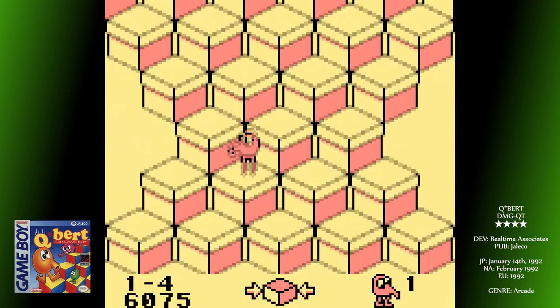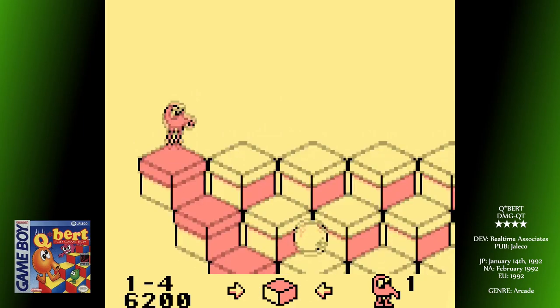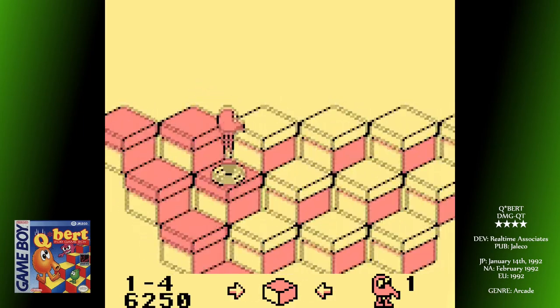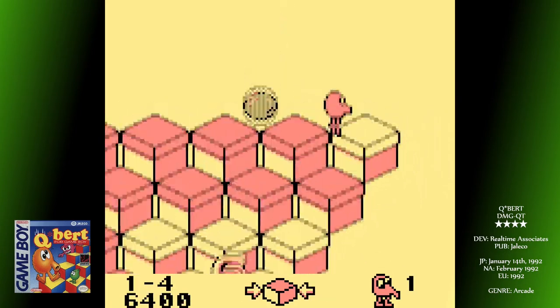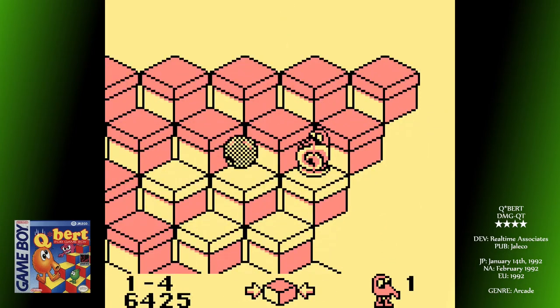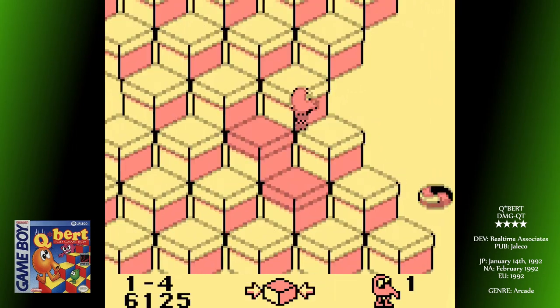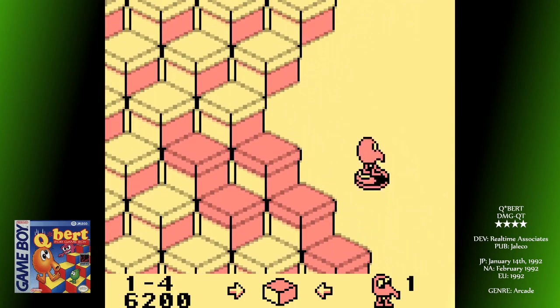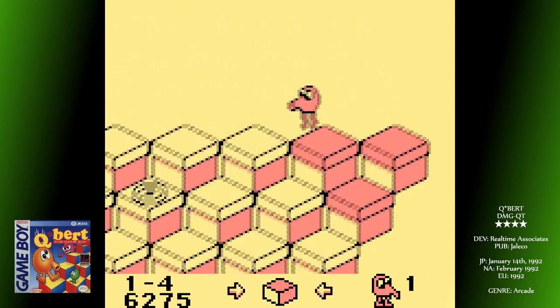A somewhat mind-bending enemy comes in the form of a little imp guy who seems to operate on a different gravitational plane to everything else. Whereas you and the majority of enemies navigate the X plane, this guy can somehow use the sides of the blocks as his platforms in a very Escher-esque manner. He'll still kill you if you make contact, but his movements and position can be pretty tricky to interpret. I die to him a lot.